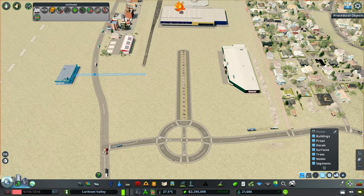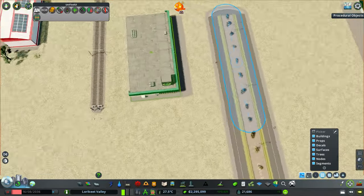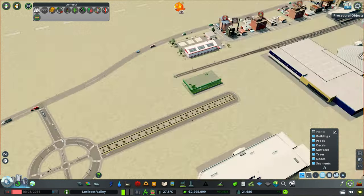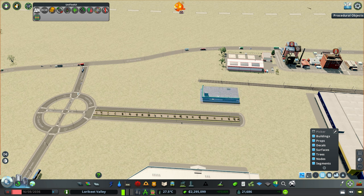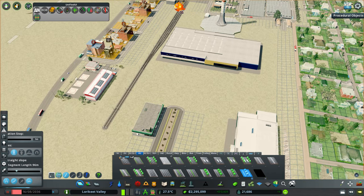You don't usually have a supermarket in one of these homemaker-style centers, but whatever - I'm going to do it anyway. What I might do is move the supermarket right up to the road there and then we can have the parking lot sort of to the side of it. Let's get started on building the parking lots.